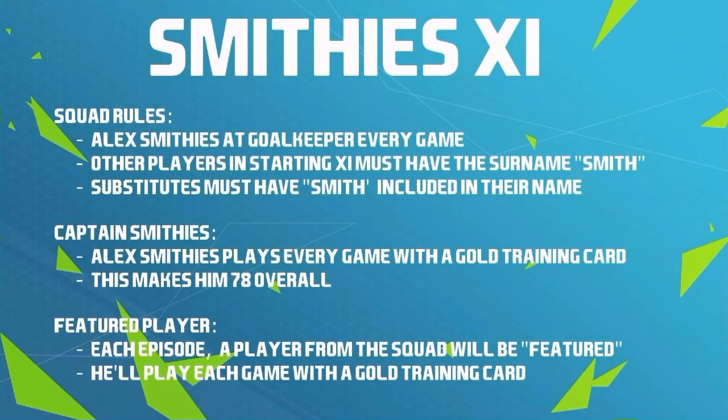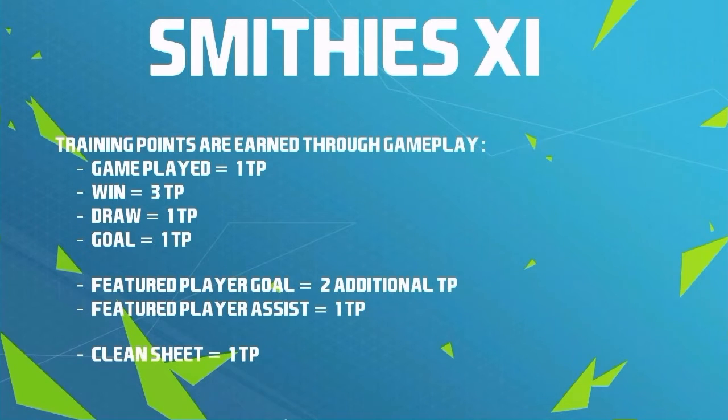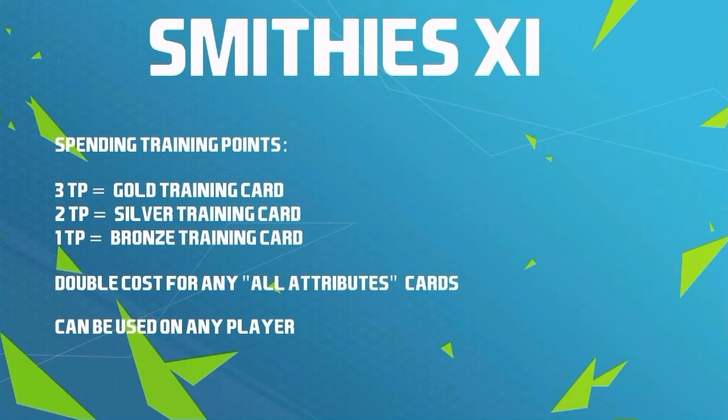Now I know what you're thinking — people don't like these training cards in FIFA 16, they're a little bit overpowered — but not really when you're using them on bronze and silver players; they just kind of bring them up to the standard of gold players. These training points will be earned through gameplay: you get one per game played, three for a win, one extra for a draw, one per goal. Featured player scores, he gets two; one if he gets an assist; and if Captain Smithys gets a clean sheet, that's another one. These training points can be spent on training cards — for three training points we'll be able to buy a gold, down to one for a bronze. If we want the all-attributes training card, that'll cost double, so six training points for a gold plus ten all-attributes card.